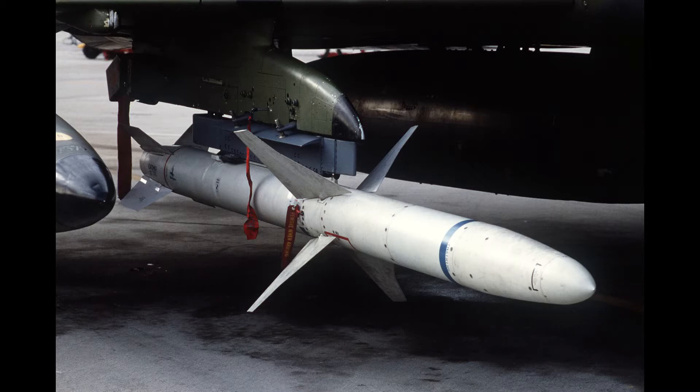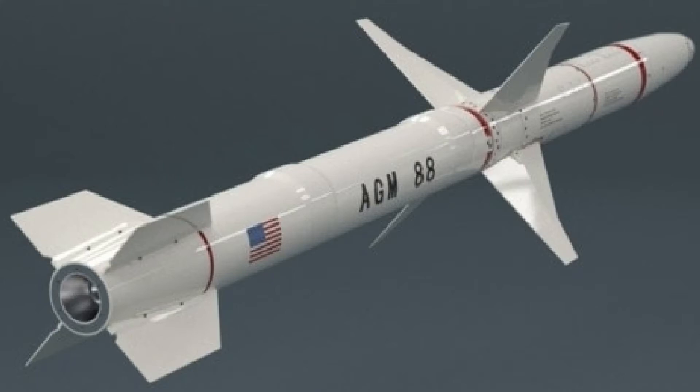The AGM-88 is a tactical air-to-surface anti-radiation missile. It's designed to home in on electronic radiation coming from surface-to-air radar systems — basically SAM sites. It has a range of 60 nautical miles or more, a maximum speed of 1,420 miles per hour, and it carries a 66 kilogram explosive warhead.